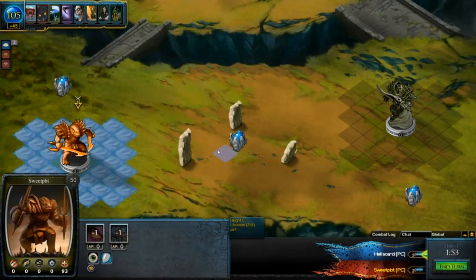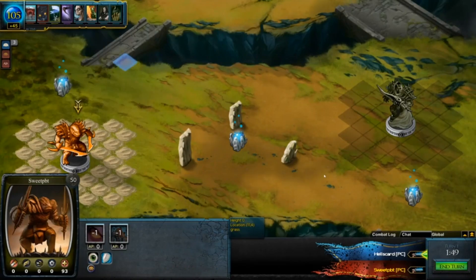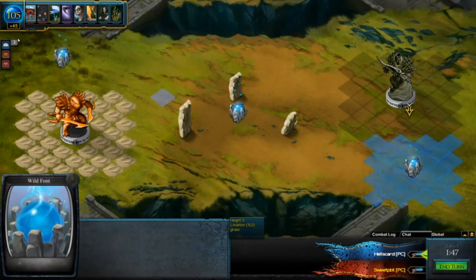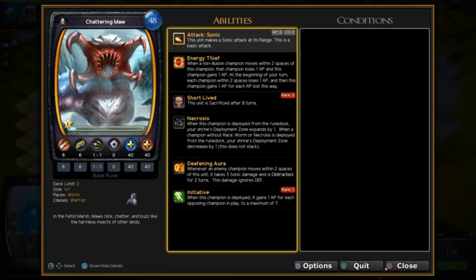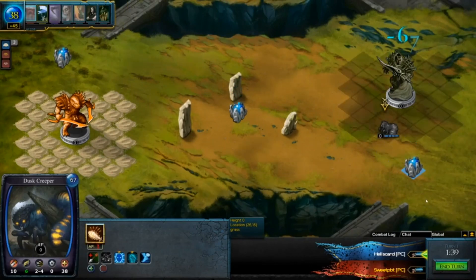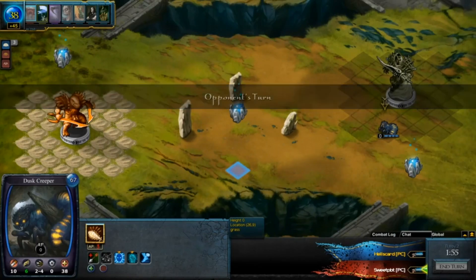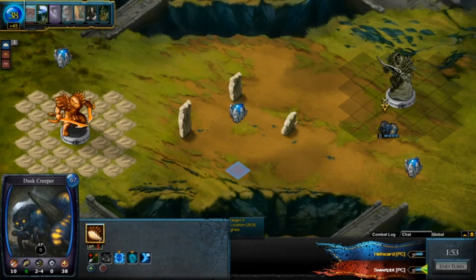Hey everyone, I'm just going to be voicing over a game I played a while back, so hopefully we can all enjoy. This is my attempt with the Forsaken Wastes and a Worms battle group. I'm up against Sweet PBT. You can see early on I'm just going for the standard deploys. I'm going to try and capture a couple of fonts and see what I can do with that. Let's see what he's going to drop down on me.